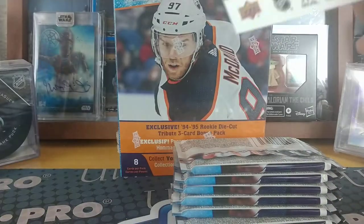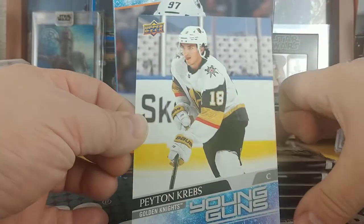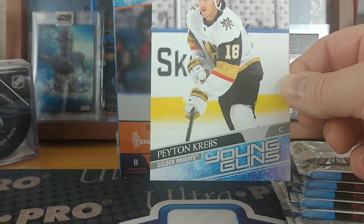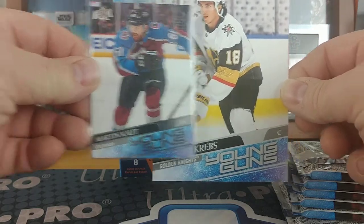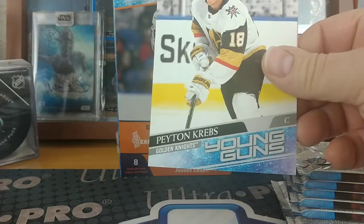This one's all over the heck — floating around in there. Who do we get? Looks like a Golden Knight — Peyton Krebs — jumbo young gun! So like I said, if you compare the two cards, it's like a 4x6 I believe.